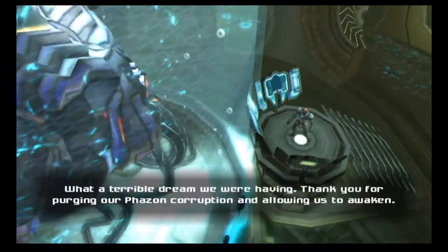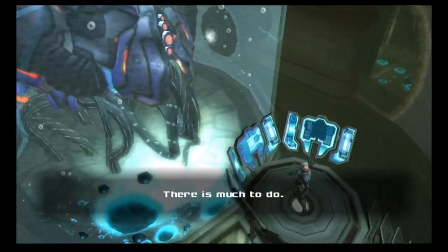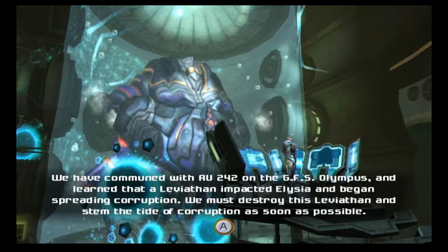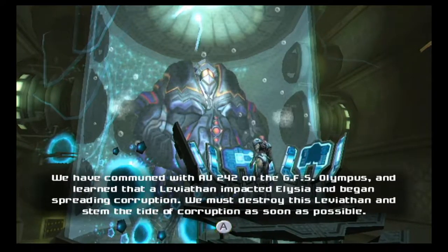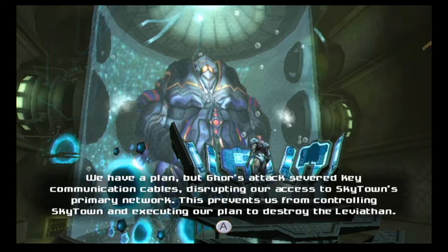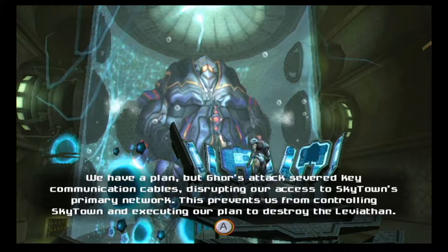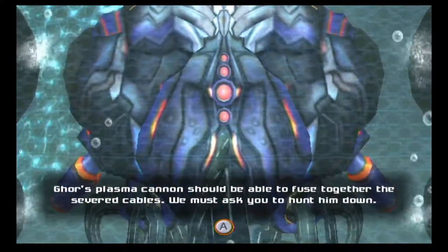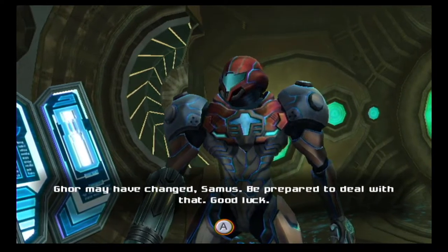Aurora unit 217: 'Thank you for purging our Phazon corruption and allowing us to awaken. There is much to do. We have communed with AU 242 on Olympus and learned that a Leviathan impacted Elysia and began spreading corruption. We must destroy this Leviathan as soon as possible. We have a plan, but Gore's attack severed key communication cables, disrupting our access to SkyTown's primary network. This prevents us from controlling SkyTown and executing our plan to destroy the Leviathan. Gore's plasma cannon should be able to fuse together the severed cables — we must ask you to hunt him down. Gore may have changed since — be prepared to deal with that. Good luck.'